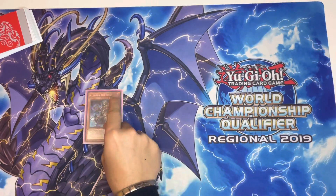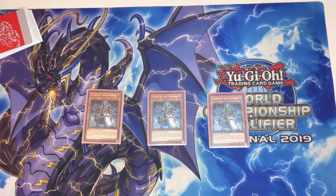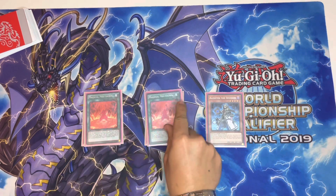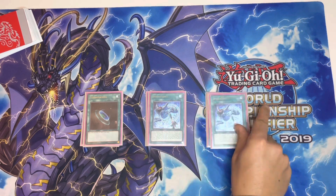Starting off with the main deck, we have Triple Alister the Invoker. This is an Invoked deck, of course we're going to play Triple him — he is the heart and soul of the deck. Not only does he get you access to the Invocation, but also provides additional protection for your window because you can get a thousand attack during the damage step. Accompanying him, we have arguably one of the best cards in the deck: Magical Meltdown. It searches your Alister and also makes it so your opponent cannot negate your fusion summons or respond to the effects of monsters that were fusion summoned — making everything sort of like spell speed 4 and really unfair. We accompany this with Terraforming, which is our fourth copy of Magical Meltdown. And to round up the engine, we have the two Invocations.